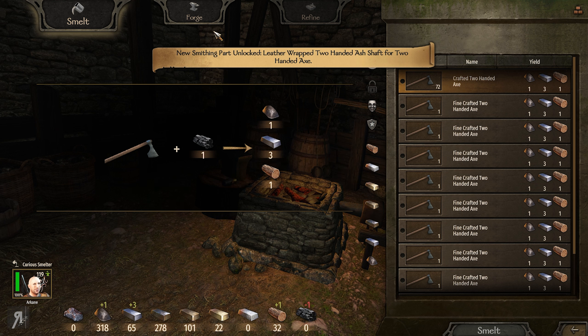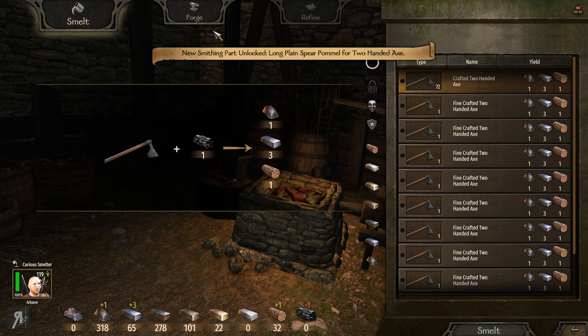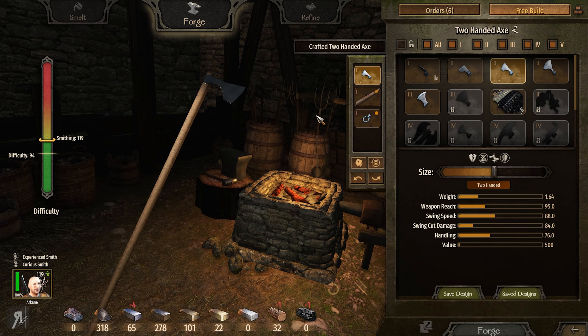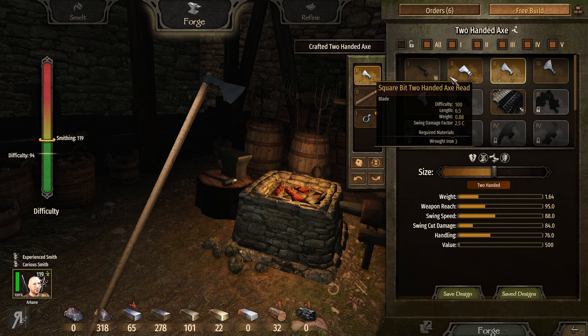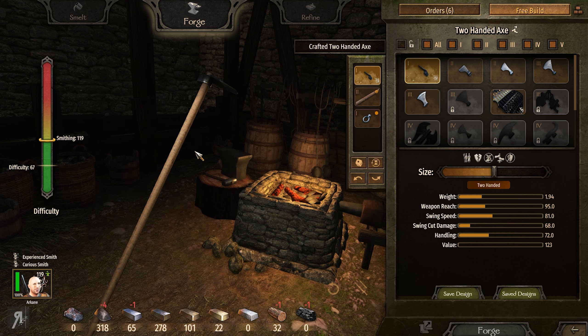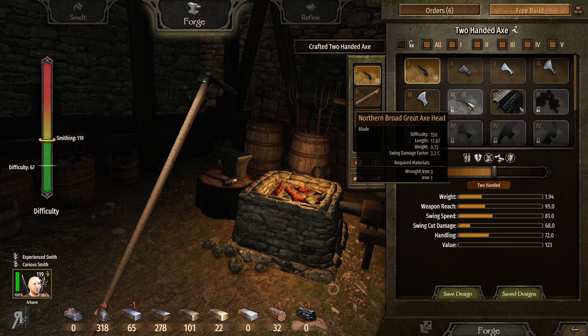Hello and welcome back to Realms Forgotten and the utter insanity that is smithing at this point in the game, because I've finally gotten to a point where we can start unlocking some of the axe heads themselves. I'm not sure whether this is predetermined by the game or maybe Better Smithing Continued has some option enabled by default, but these axe heads are insanely difficult to unlock.